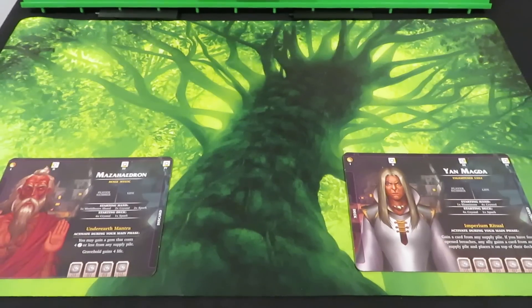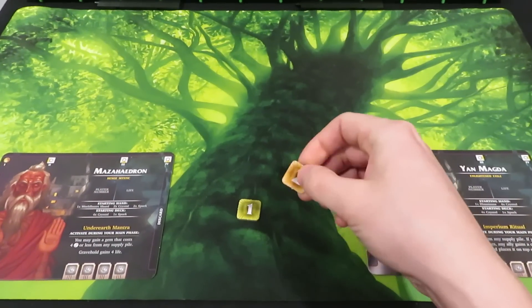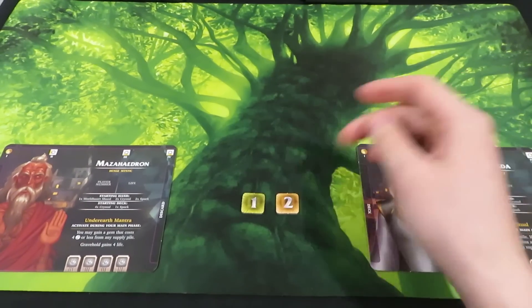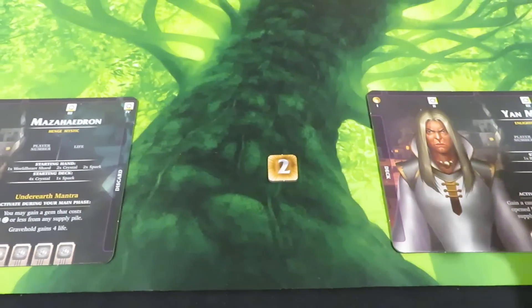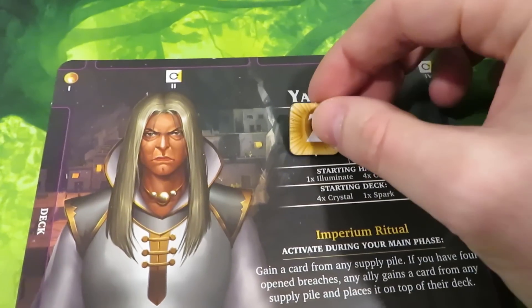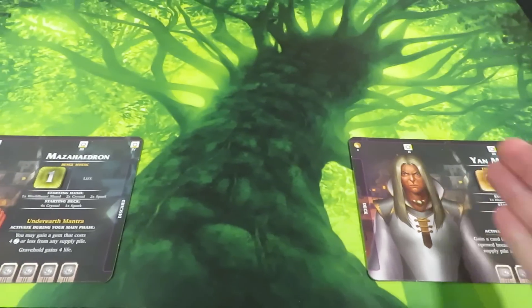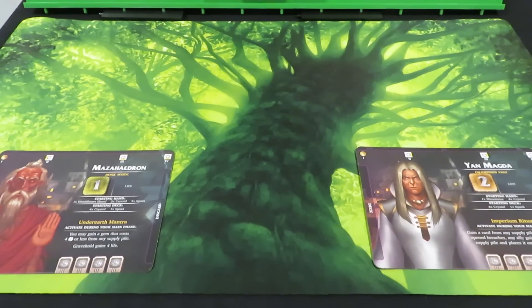Now we've got our characters set up on the playmat. I'm also going to grab the starting player number tokens. If you're only playing with two characters it's as simple as grabbing a one and a two. You take the number one token for whichever character you want as player one and drop it into the player number slot on the board, and the same for player two. When we get to gameplay it doesn't matter which you pick — it all comes down to a turn order deck.